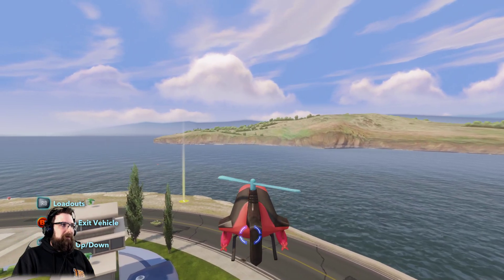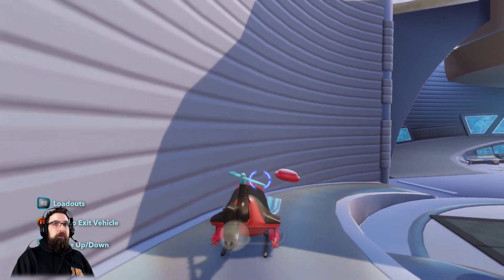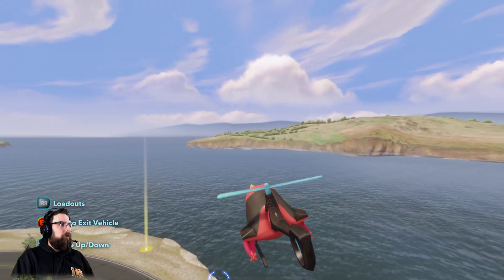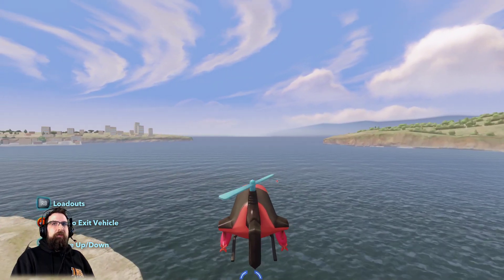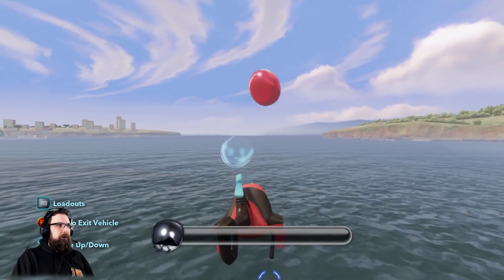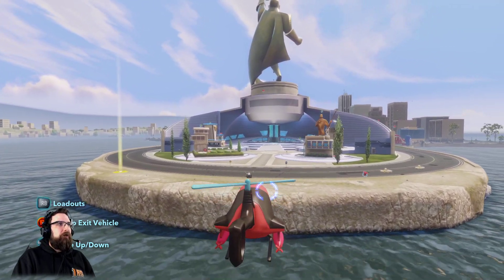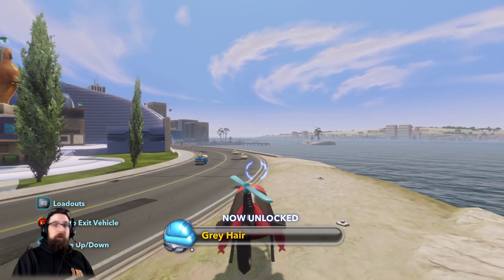Next one is going to be inside the right ramp on the HQ, right here. And this is going to be — yep, old lady face. The next one is going to be in the water, just offshore. You can see it over there. And this one's going to be dark hair and round glasses. Boom! Dark hair and round glasses. This took a while to prep this guide, but I'd do it for you. Next one is right here, and this one's going to be the gray hair.